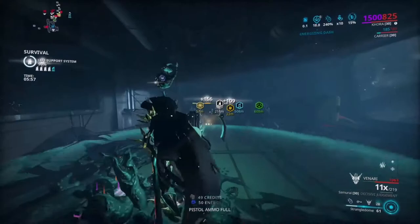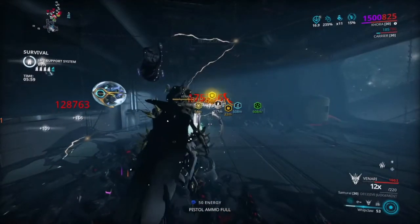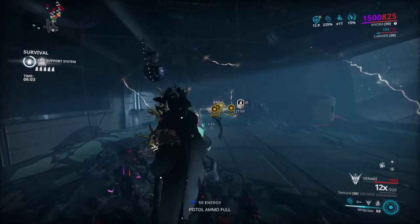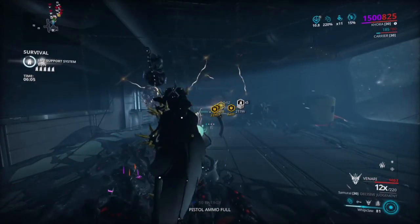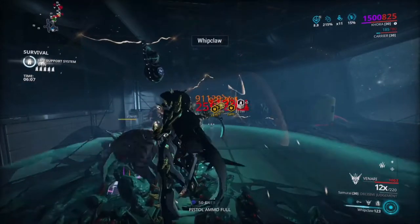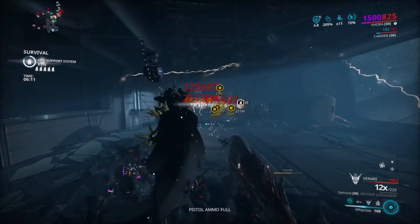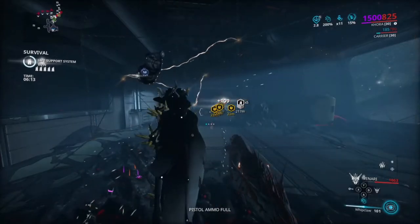Now I might make a damage one in a future video, but I just want to put this one out there because this is a really good build that I like to use. As you can see in the background we are literally pulling our resources and everything towards us, and we have the Mag Port ability on our second slot for Korra.